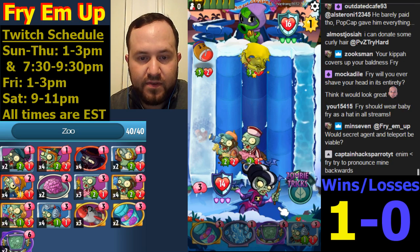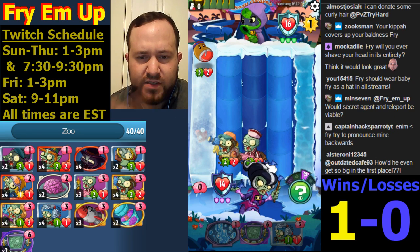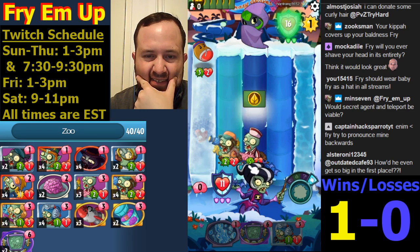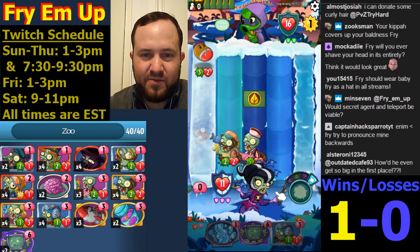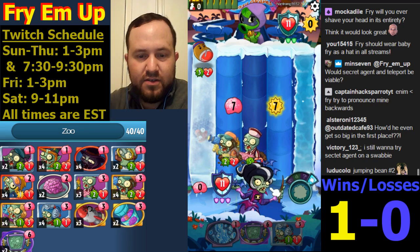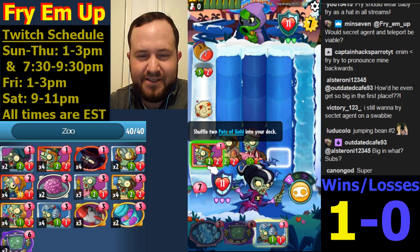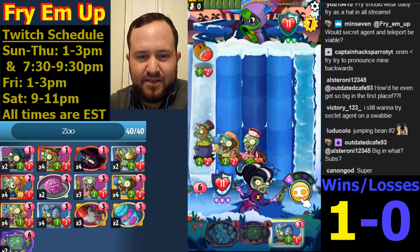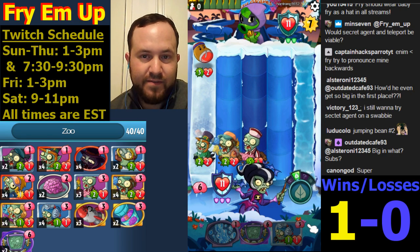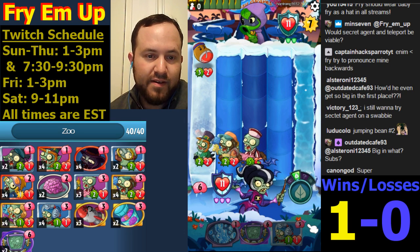Alright, let's do this - this will proc the block. Oh no, does this have five health? Not a good lane - I should have maybe set them up differently. Super takes the set which would be really bad - a total waste of Vitamin Z if you ask me. No, he didn't get it - thank you! The Maniacal Laugh is good, I'll take it. Wow, we have three targets for a Maniacal Laugh here which is insanity.